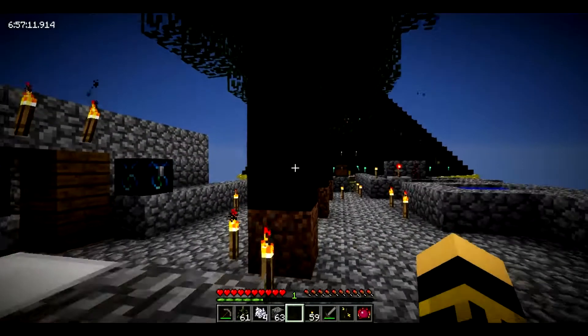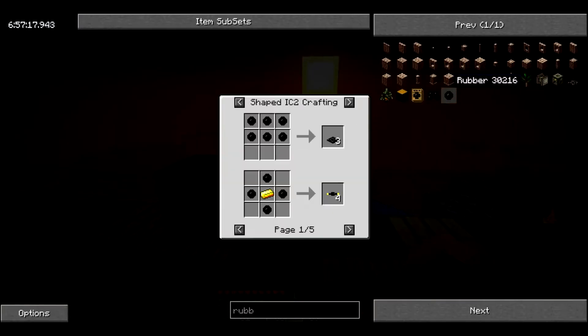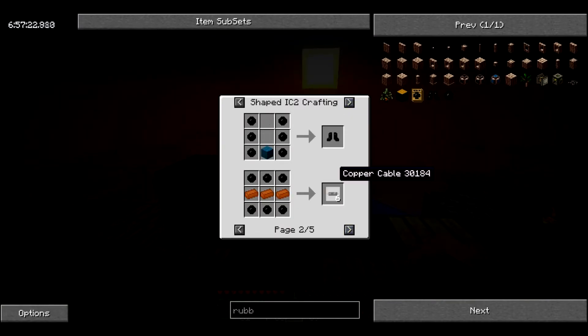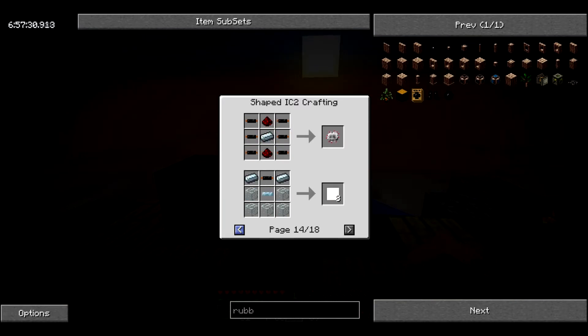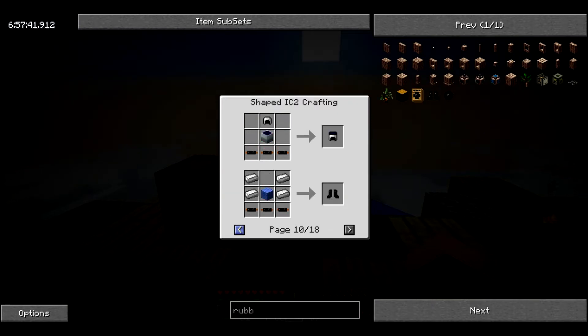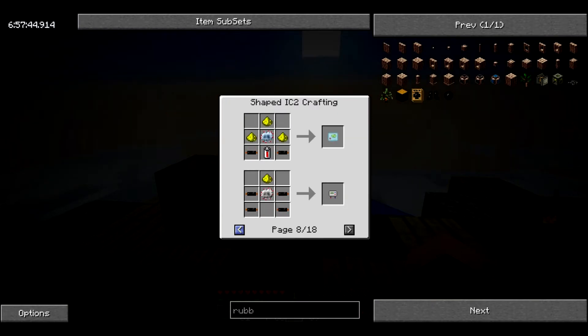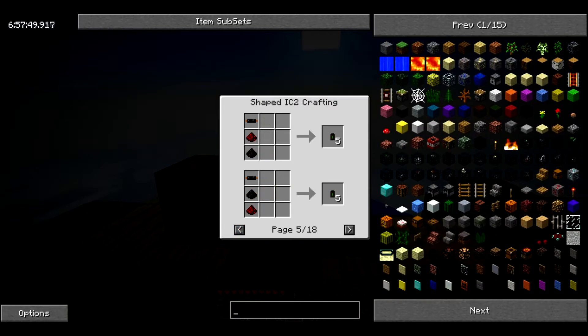One thing I'm going to try to do fairly early on is make the crop analyzer. I'm also going to want a crop matron and of course a solar array. So that means I need a macerator — but actually I can't make a macerator because there's a lack of flint.